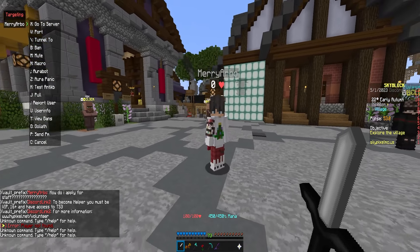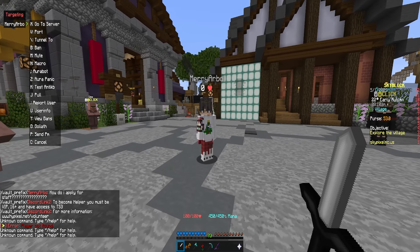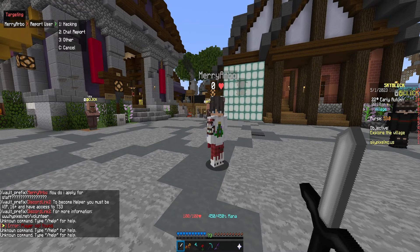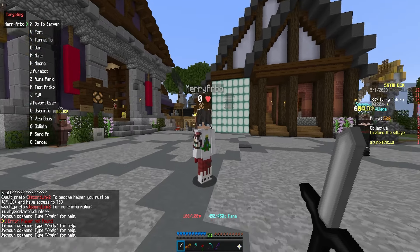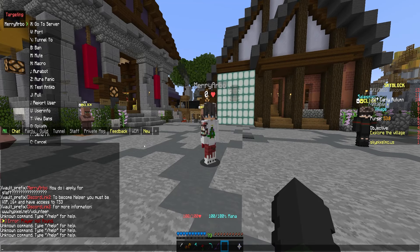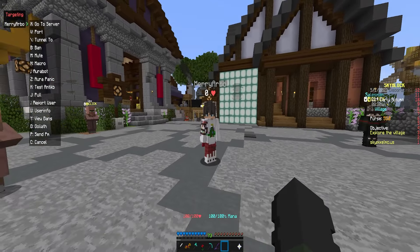If I was a helper on Hypixel, I wouldn't be able to actually ban someone. So what I would do is press period, press 1, and press any option — like 2 for example — and basically I would have just reported this player to a moderator so they can go check them out. Moderators would have received a notification in the WDR channel and would be able to teleport to that player to see if they were hacking or not.